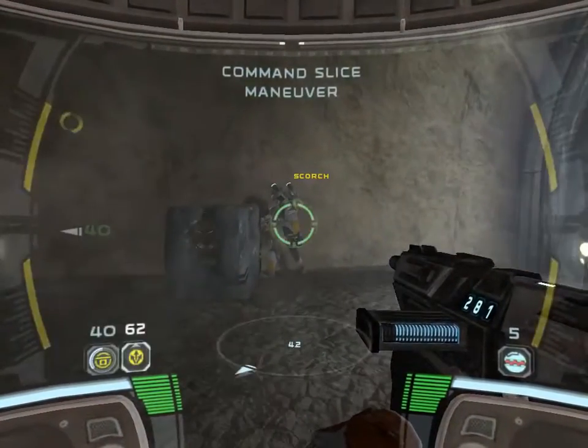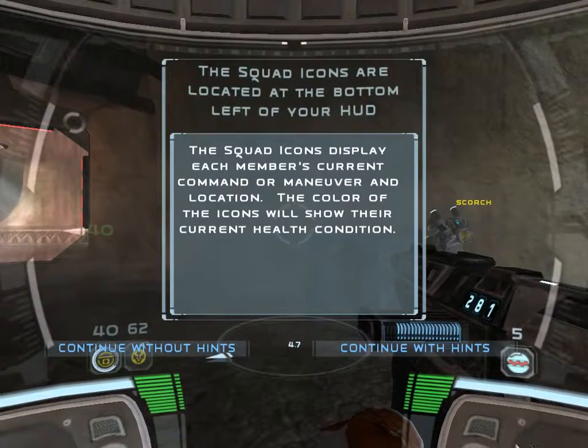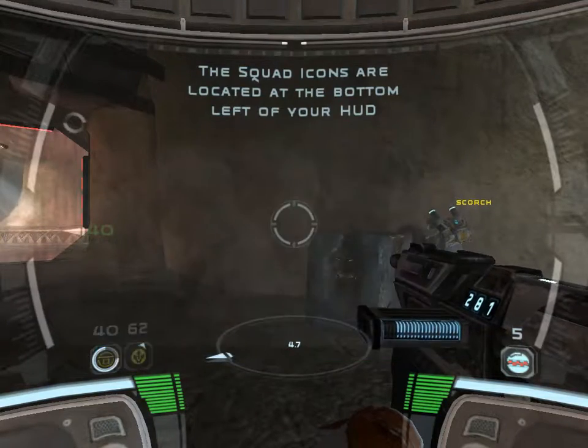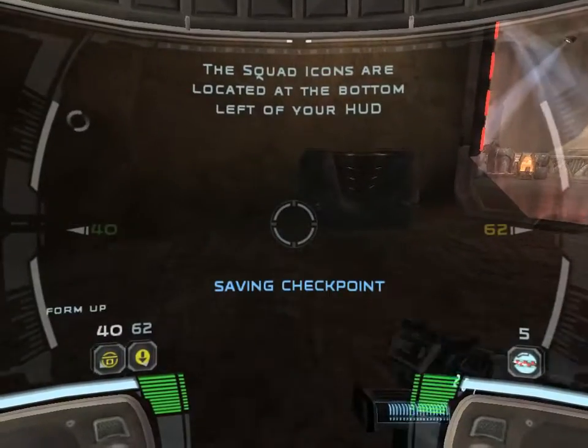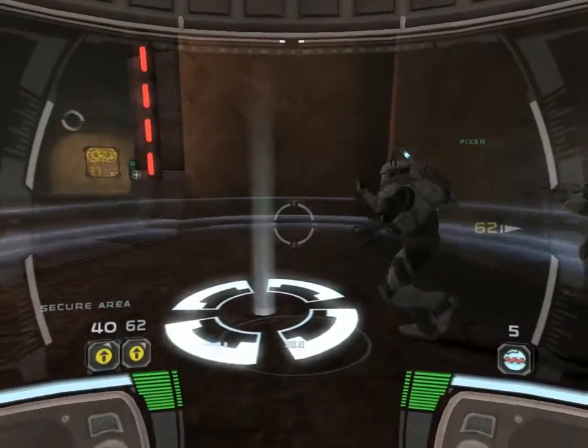Your squad status and location is displayed here. I've accessed the network. Let's go — security shield disabled. We're in. Evaluate sector. Yes sir.